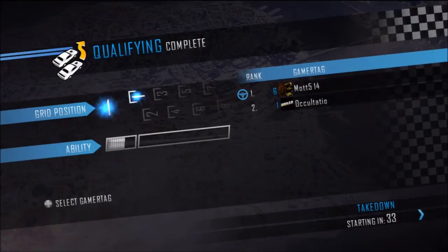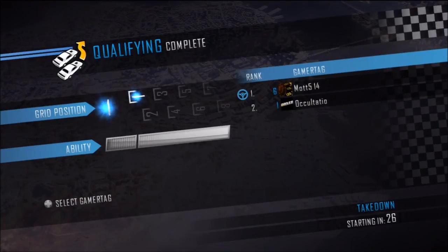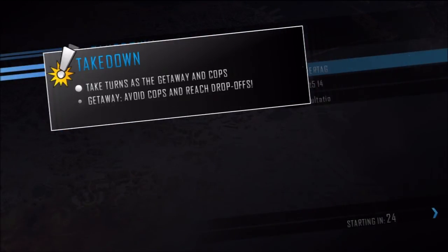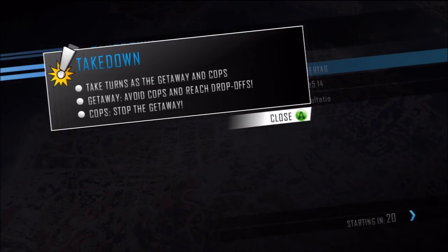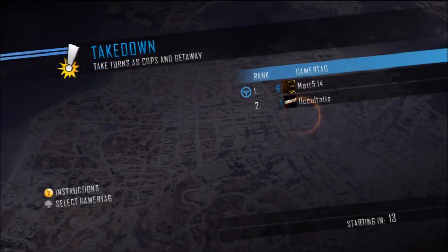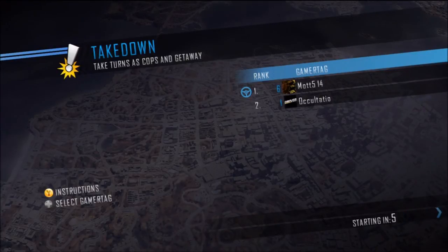Takedown race. As in, we are taking down racers, or we are racing and police are trying to take us down? It's one and one. Take turns as getaway and cops. Getaway — avoid the cops and reach the drop-offs. Cops — stop the getaway. Yeah, stopping cars is a lot harder when shift doesn't slow down time. And that is what I will be attempting to do here.